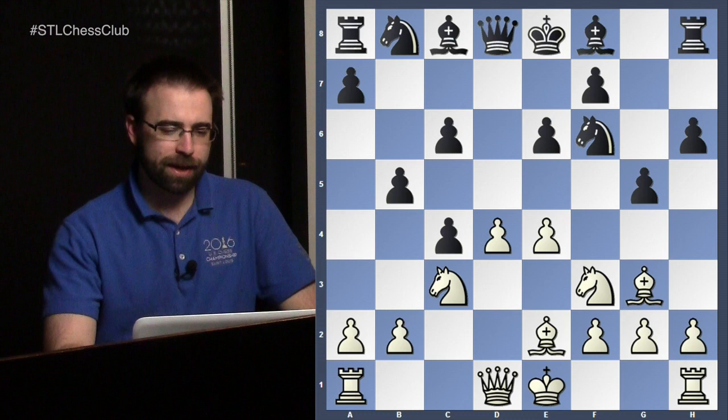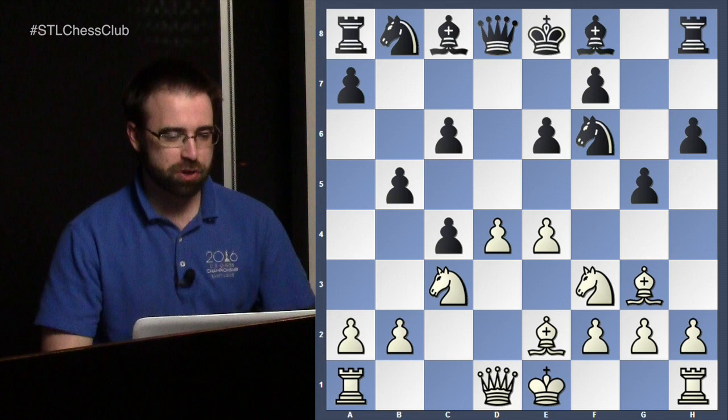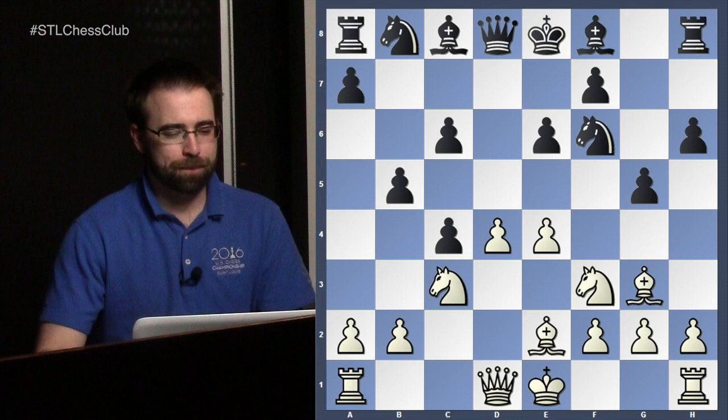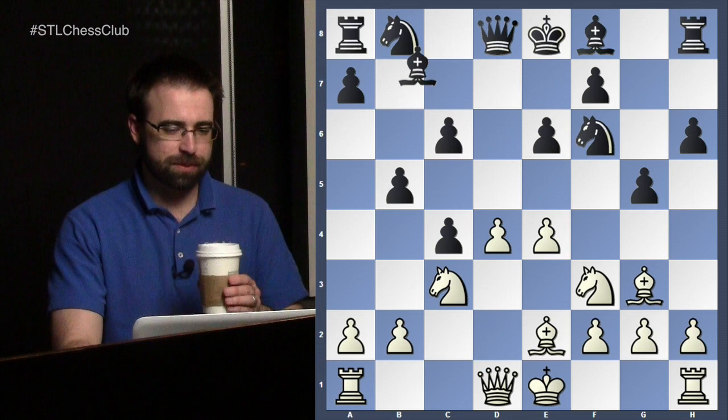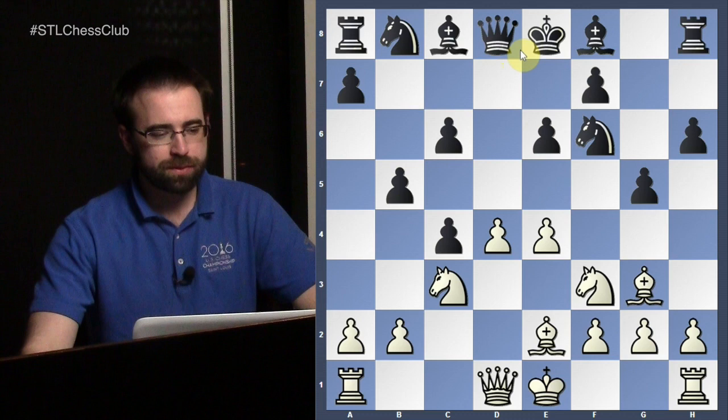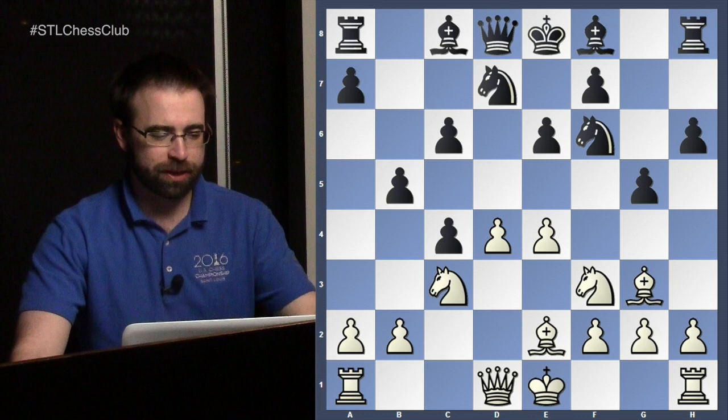You already have to be really careful here with Black — you can already go really wrong. There's basically only one move. The main move in this position is Bishop to b7, a prophylactic move. You're trying to prevent the d5 idea from White. White's going to push d5 and open it all up. If for example you play the most natural move, just develop your knight — Knight b to d7 — then d5 comes and this is supposed to be really good for White.